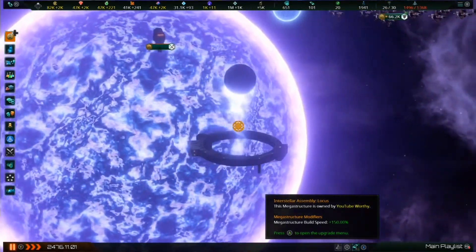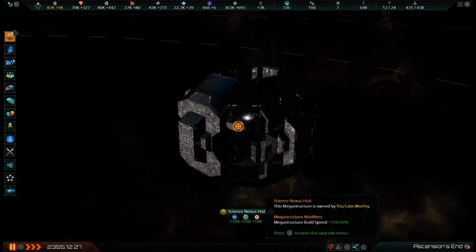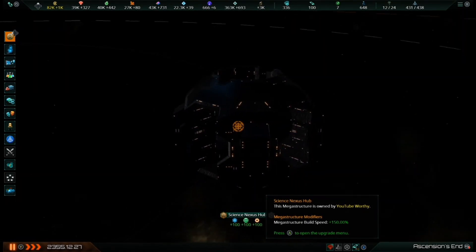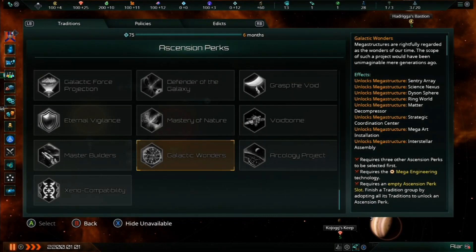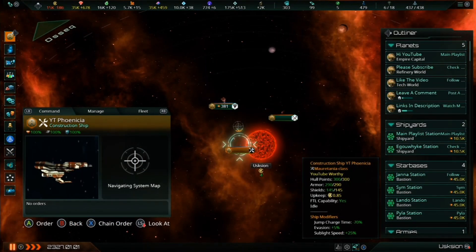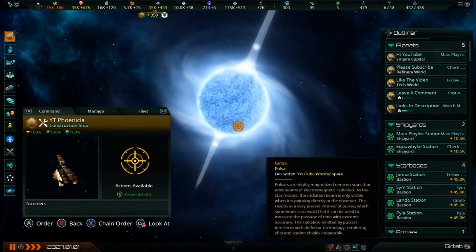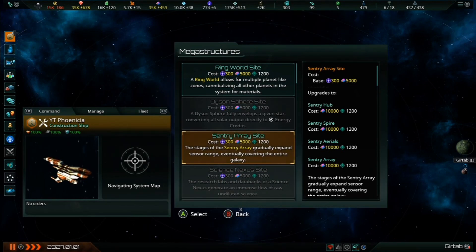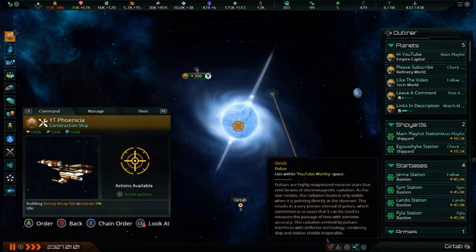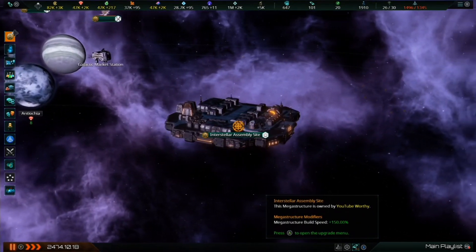The 4 major megastructures from the Utopia DLC are the Science Nexus, Dyson Sphere, Century Array, and Ringworld. The 4 megastructures from Megacorp are the Interstellar Assembly, Mega Art Installation, Matter Decompressor, and Strategic Coordination Center. Despite being from two separate DLC expansions, all these megastructures have the same requirements: you must first research the Mega Engineering Technology in the Engineering Tree and select the Galactic Wonders Ascension perk. All multi-stage megastructures start with a construction site, which you can create by selecting a construction ship and choosing Build Megastructure from the Manage tab, or by moving the cursor over a Stellar Object and pressing the A button. Each construction site takes 1200 days to complete and will cost your empire 300 influence and 5000 alloys. Let's start with the new megastructures from the Megacorp DLC.